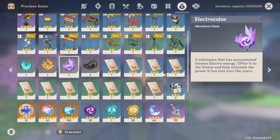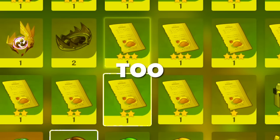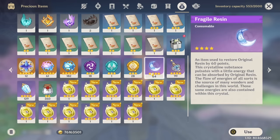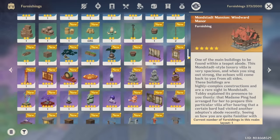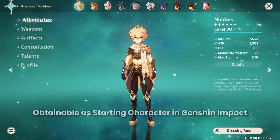We do have some furnishings just sitting there because I'm too lazy to open them. I've collected all Anemoculi, Geoculi, and Electroculi. The recipes are still the same - not going to claim them because I'm too lazy. We have 12 Masterless Starglitter which I'll explain how I get later. 61 Intertwined Fates and 182 Acquaint Fates, and finally 64 Fragile Resins and a good amount of Dream Solvents.